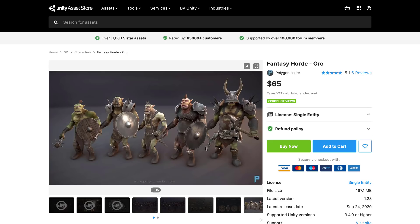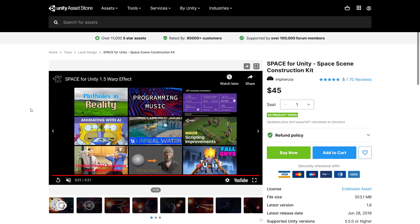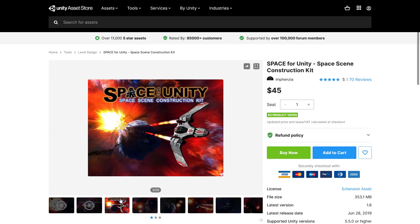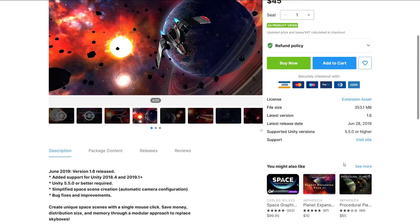That's the end of the $10 tier. Now we jump up to the $25 tier, which includes everything we just saw. Let's take a look at what the $25 tier adds.